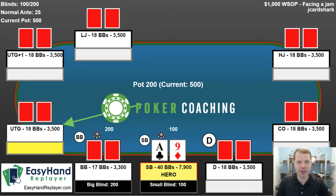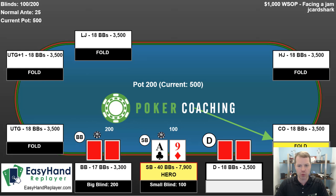Hello everyone, I'm Jonathan Little, and I'm here today with another hand for PokerNews.com. You all wanted to discuss short-stacked poker, so here we are. We're going to discuss facing an all-in from an 18 big blinds stack in a $1,000 buy-in World Series of Poker event.